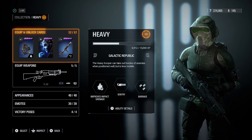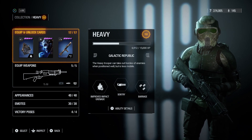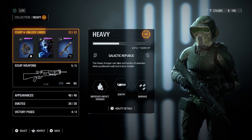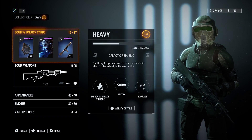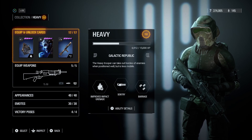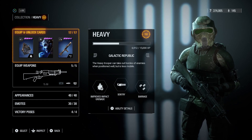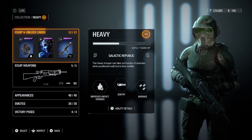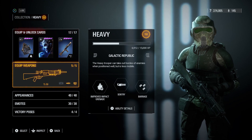Hey guys, it's toys here and welcome back to another Star Wars Battlefront builds. Today we're doing another heavy class build. I'm calling this the explosives build — the explosive heavy. This is definitely my favorite build that I've ever created and it's really the only one I use. You can use this build at range, close up, mid range — you can even just lob grenades across the map and see if you get a kill, which is hilarious when you do.